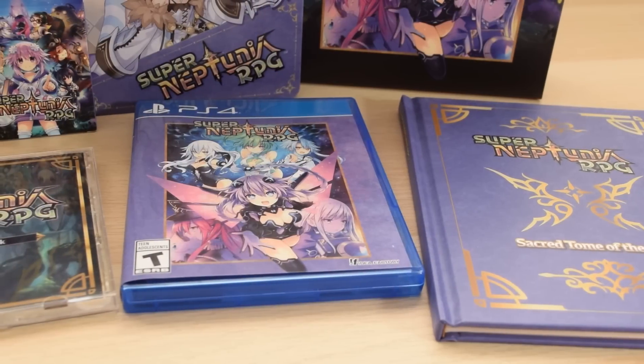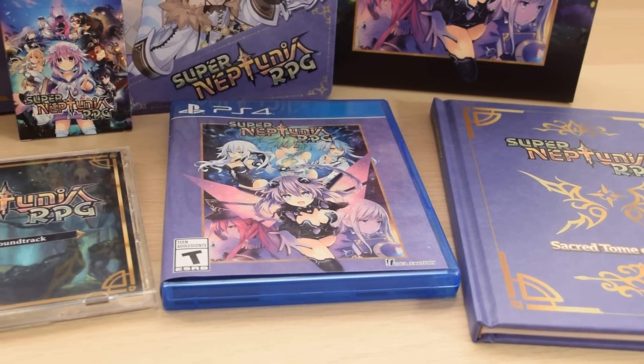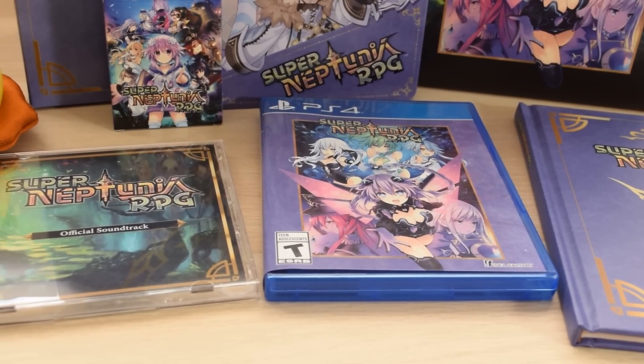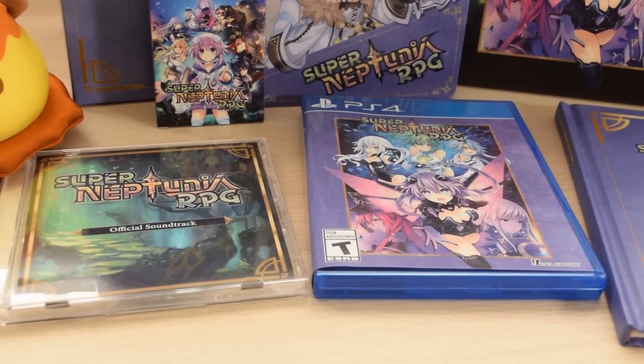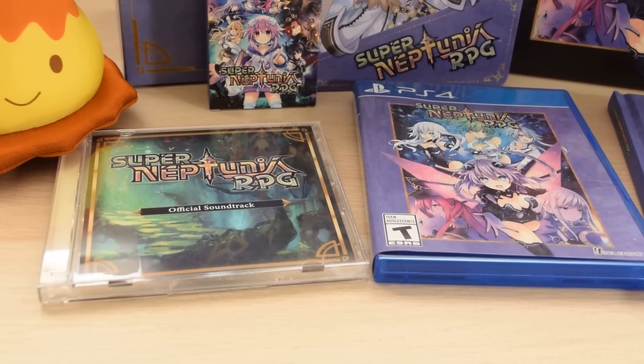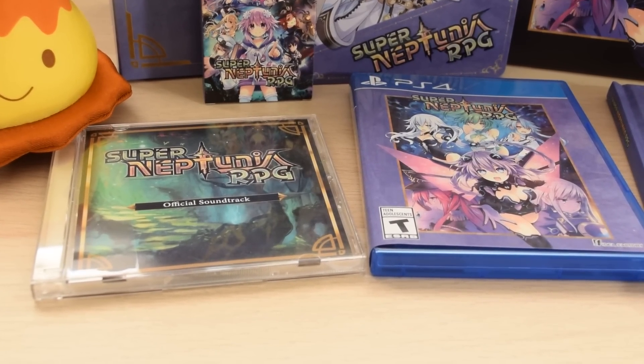There's some reversible cover art. As you can see, it matches the small box, but instead of the black border it's purple here, which is an interesting choice. I think the border is a bit too close in color to the blue of the PlayStation branding, so it looks a bit odd. Probably looks better on the Switch — that's the only time you'll ever hear that sentence.